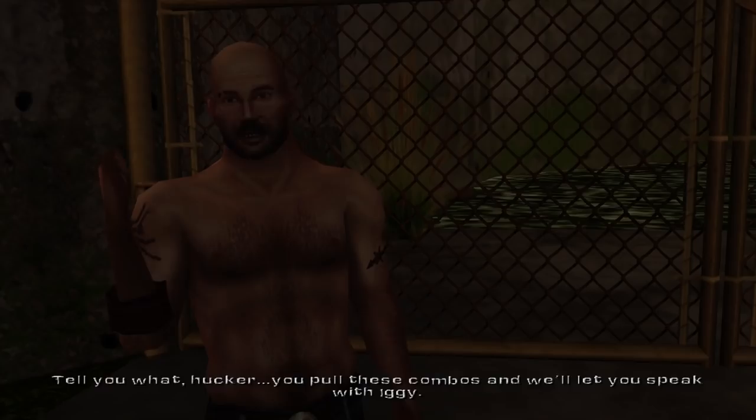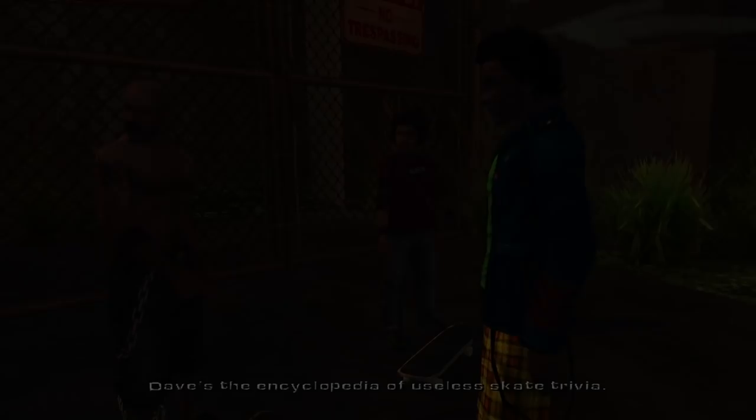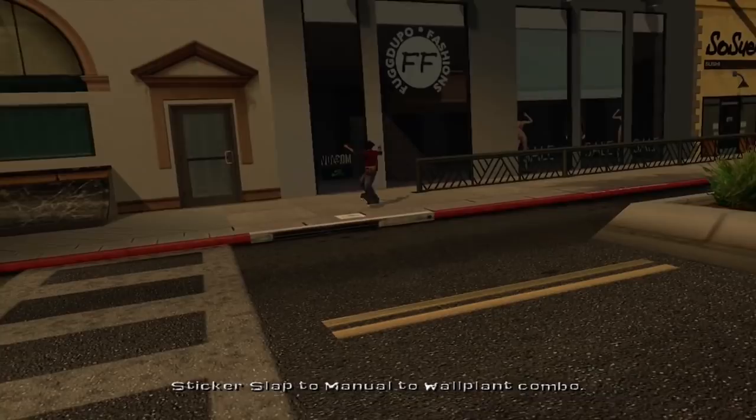Tell you what, Hucker - wall flip to Nata spin. Now that's new. The wall flip. Dave's the encyclopedia of useless skate trivia. Thug One had wall plants, but Thug Two had the sticker slap. I can do them both - I don't know why they're separate. One hurts more on the hand, the other hurts more on the foot.